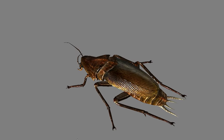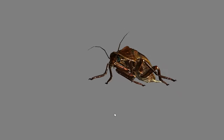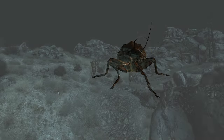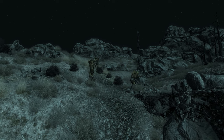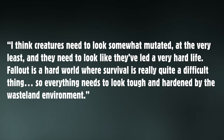As one of the most experienced character artists in the series history, I asked what he thinks makes a creature fit into Fallout's post-apocalyptic world. I think creatures need to look somewhat mutated at the very least, and they need to look like they've led a very hard life. Fallout is a hard world where survival is really quite a difficult thing, so everything needs to look tough and hardened by the wasteland environment.